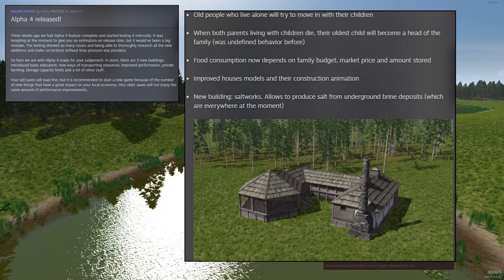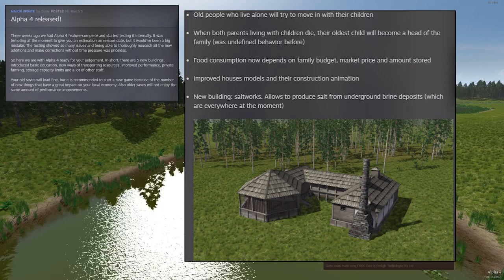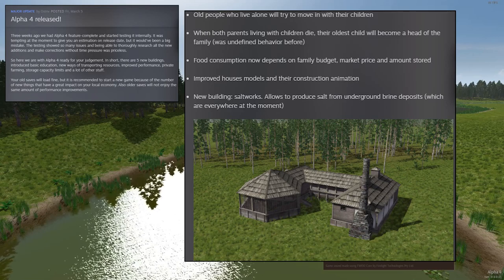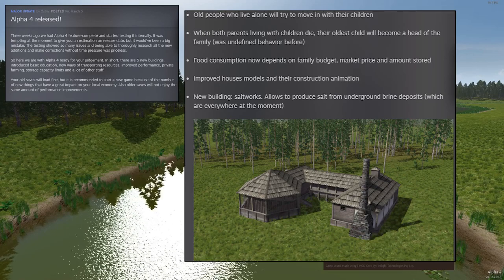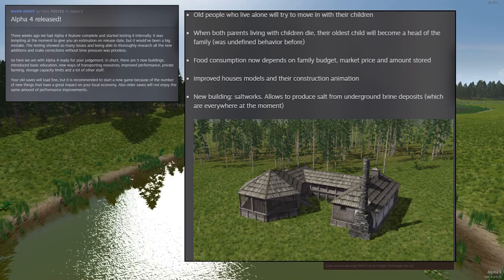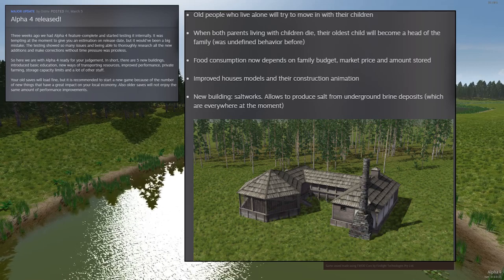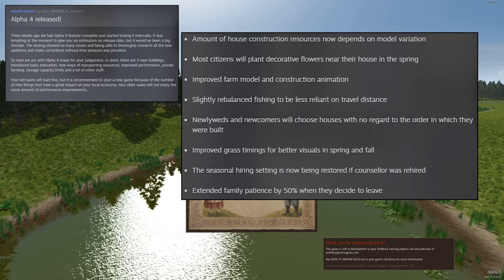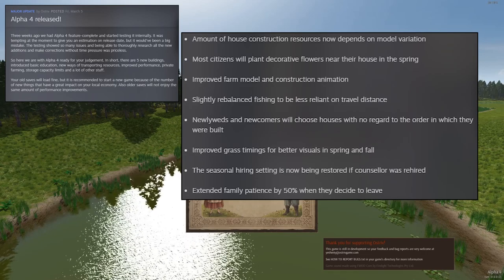Food consumption now depends on family budget, market price, and amount stored. Maybe if they have a surplus of money and food they'll eat more; maybe if their surplus is low they'll eat less, like people do in real life. Improved house models and construction animation. Another new building — the Salt Works — allows you to produce salt from underground brine deposits. Improved farm model and construction animation. Amount of house construction resources now depends on model variations.